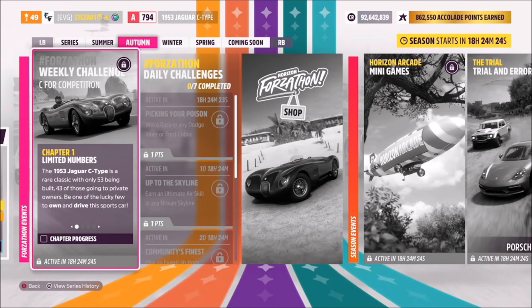Hello and welcome back to the channel. This week's Forzathon guide is called 'C for Competition,' which wants you to own and drive the 1953 Jaguar C-Type to complete all the challenges. So without further ado, let's get stuck in.